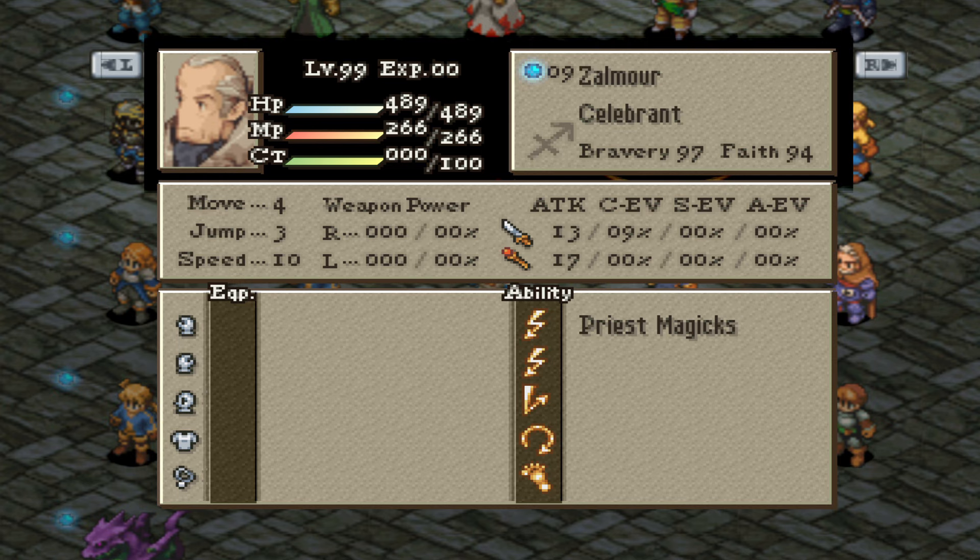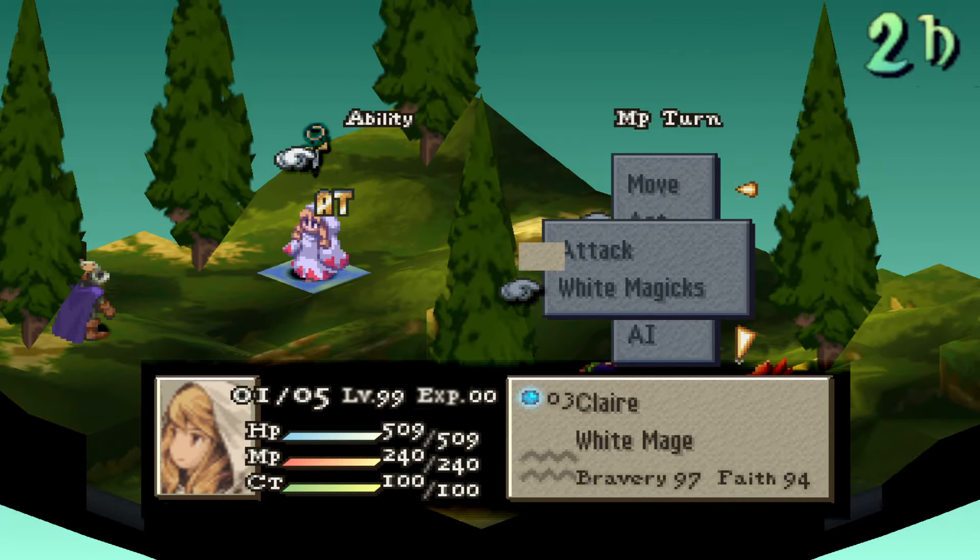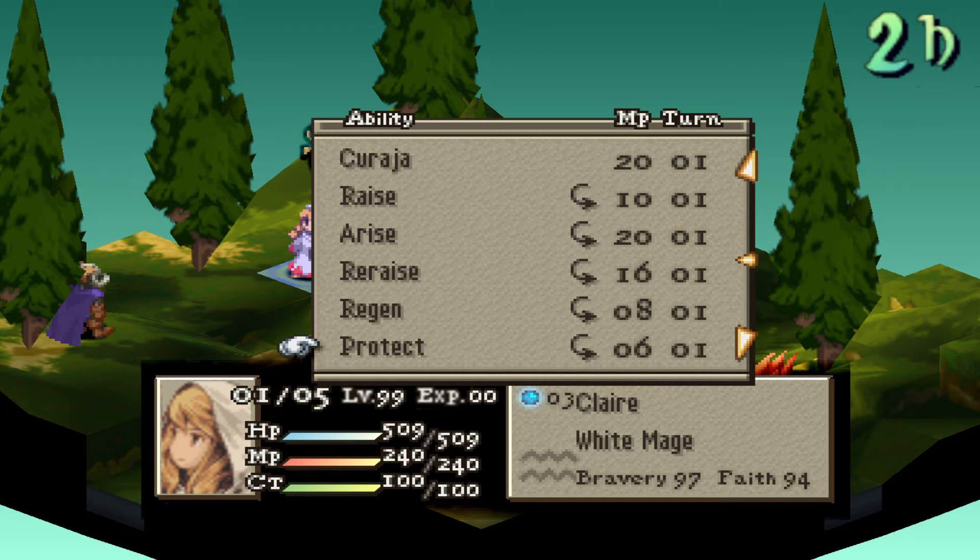With this old man out of the way, let's now take a look at the white mage. For this example, I'm using a female, as they do make better magic users.